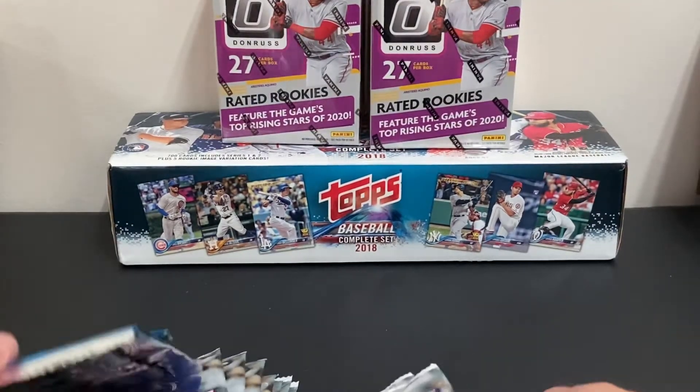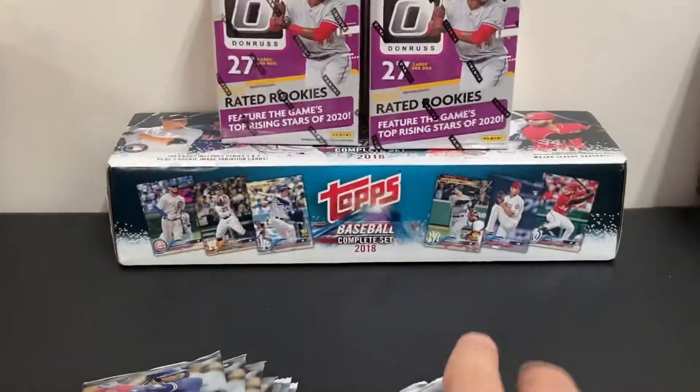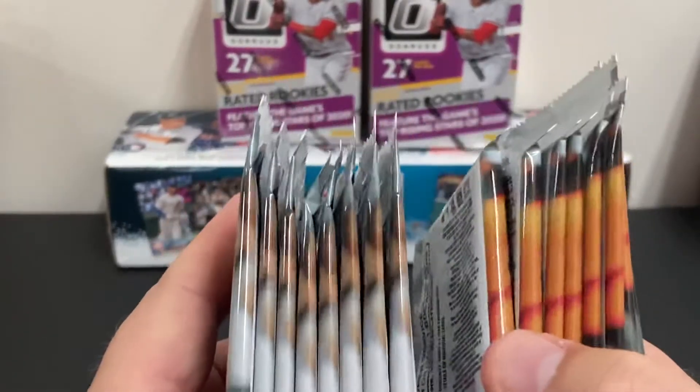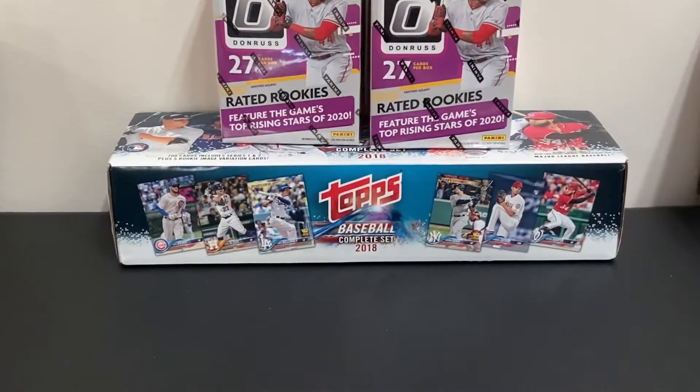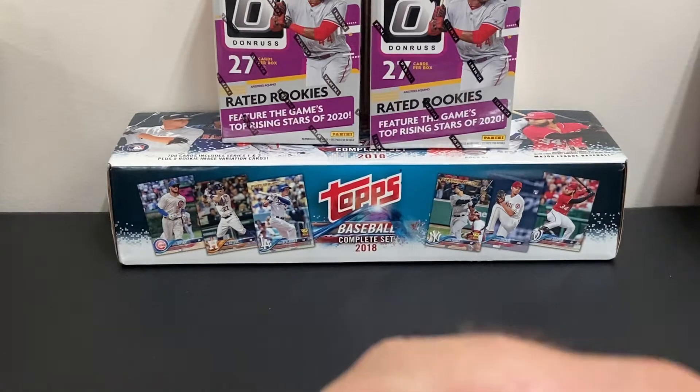We've got two widescreen box toppers here — they send one with each blaster. Go ahead and open those. We've got eight packs per blaster, so about 16 packs total. Let's go ahead and open up the widescreen and see what we get. Last time I believe I got a Sandy Koufax card.